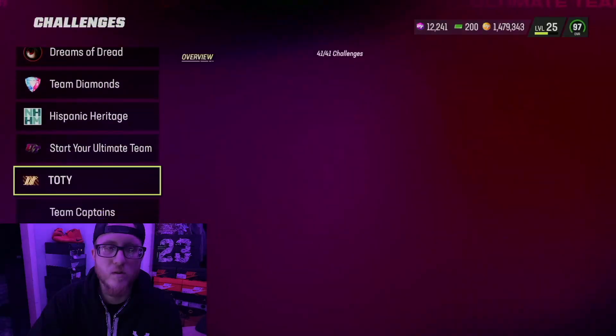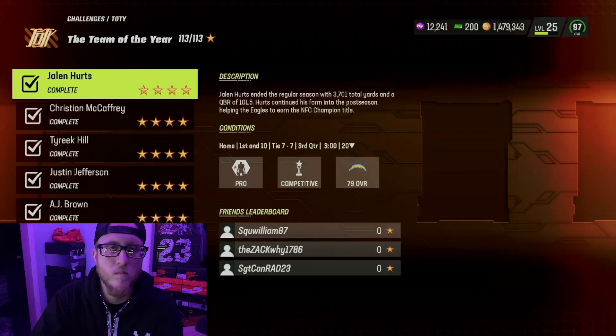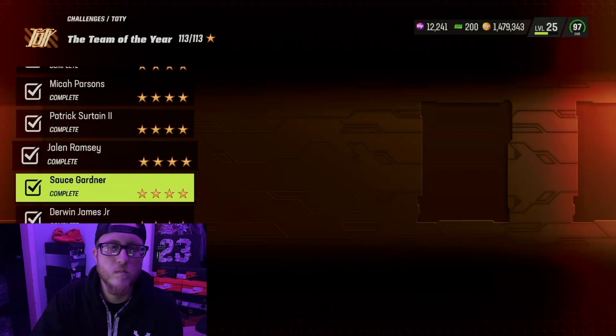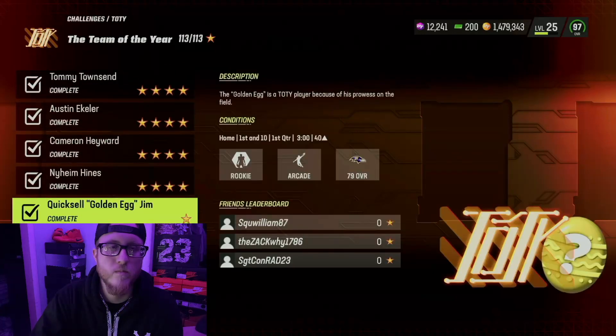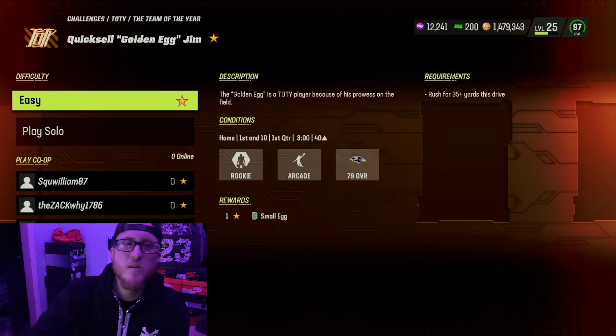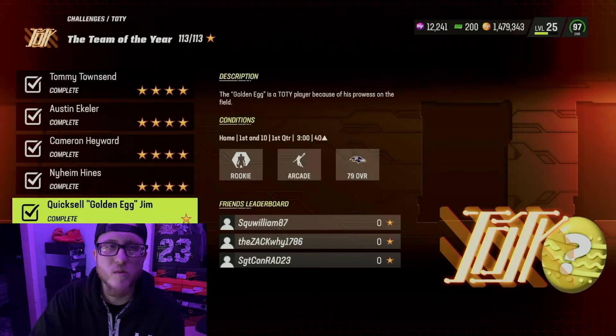The final one is in Team of the Year. Quixel Golden Egg — rush for 35 yards this drive. This mentions the golden egg is a Team of the Year player because of his prowess on the field. I don't think that's gonna come from this small egg. There must be a different golden egg somewhere that I haven't stumbled upon yet.